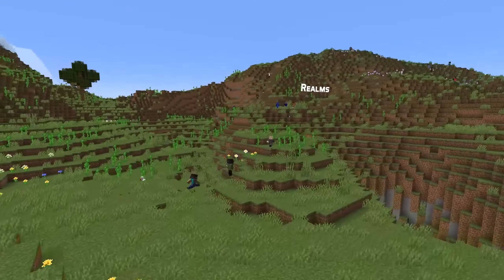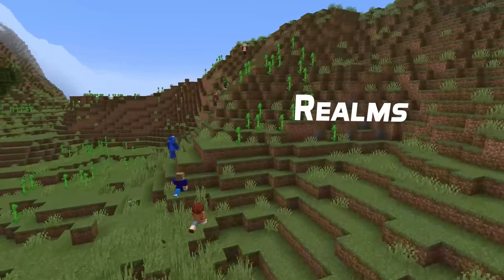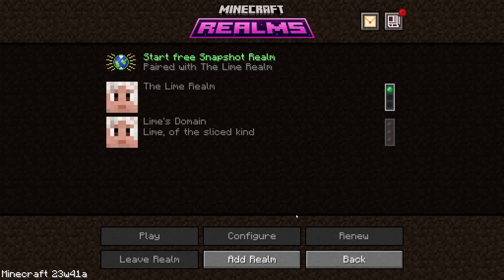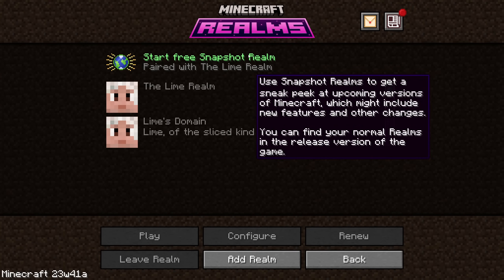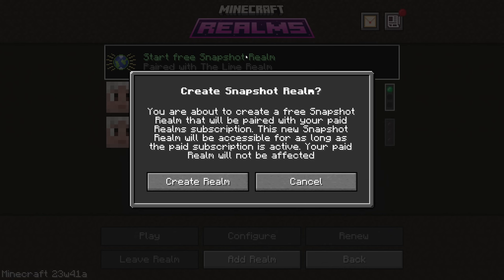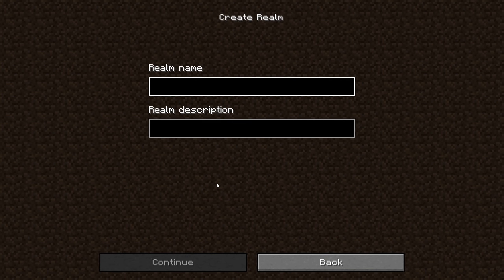Let's move on to the other big piece of news for this version, which is that realms are now available in snapshots. Since snapshots are testing versions, you'll also get a separate free realm for each active realm subscription you have. This snapshot realm will be separate from your regular realm to prevent any issues from impacting it, and is available in all snapshots, pre-releases, and release candidates.